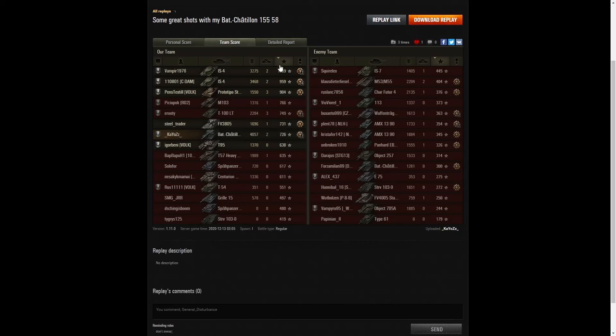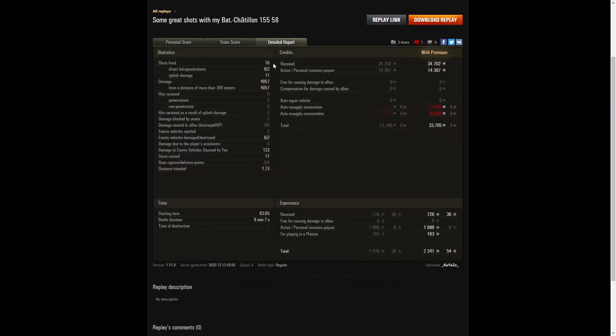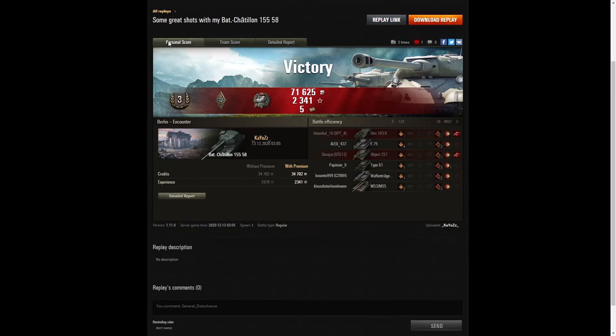Looking at the detail report: Chaos fired 16 shots, got 9 direct hits, 2 penetrations, and 11 splash. Damage of 4,057 hit points, all at more than 300 meters. He damaged 6 enemies and killed 2, doing only 123 hit points of stun assist off 11 stuns. On a premium account he earned 34,702 credits plus 14,367 from Holiday Ops; after ammunition resupply and consumables, a profit of 33,705 credits. 726 base XP, plus 1,089 from Personal Missions, 163 for being in a platoon — totalling 2,341 experience points.